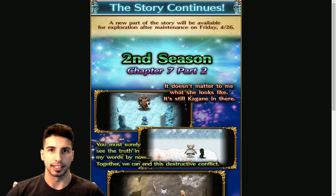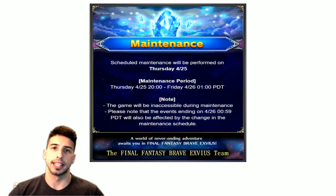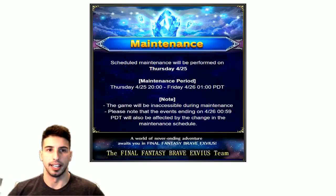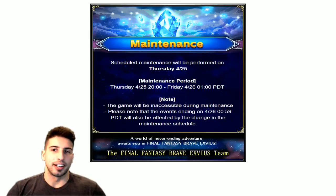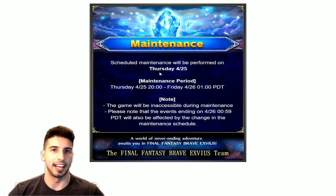The story continues with Second Season Chapter 7 Part 2 — I'm not going to show anything because this story is really really good. On Friday this is going to be added into the game. Normally they do maintenance Wednesday night, but now they're doing Thursday to Friday — maybe it's a way of stopping people from data mining the game and getting information on characters early, but that's just my personal opinion.